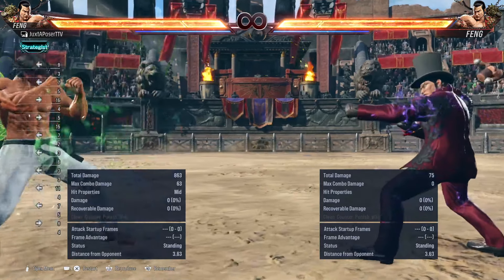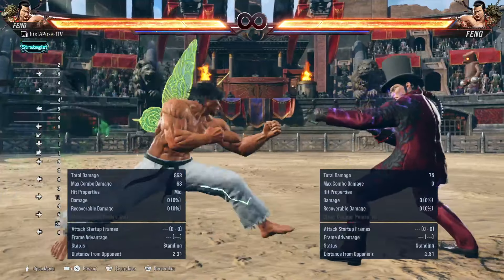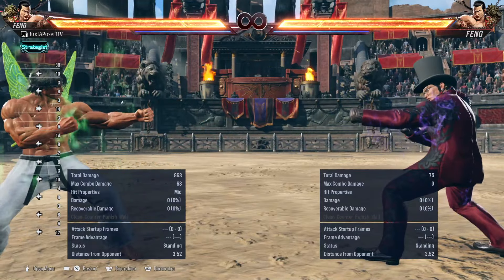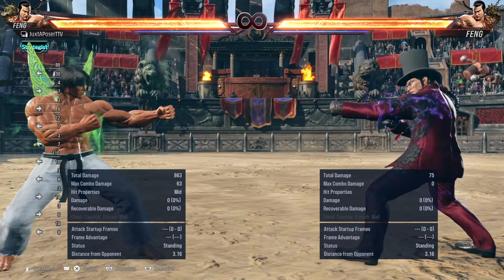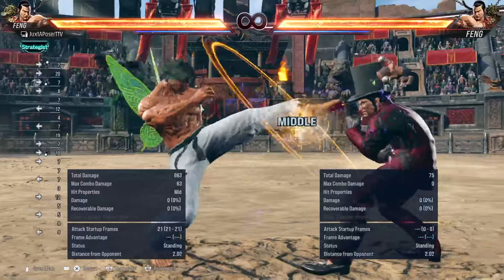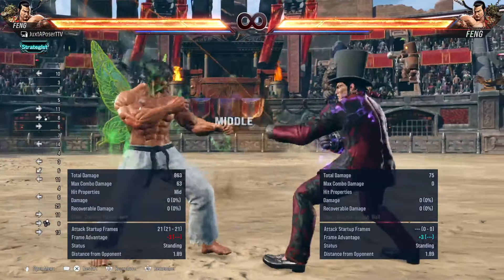Option number three is using probing tools. Get in range of a far-range move — so maybe like over here. Use one of your far-reaching tools. Fang, for example, has forward three. You can even have a delayed two there that is safe. You can use this to gauge your opponent — put them in a position where they react to forward three by pressing something, or stay on the defensive.